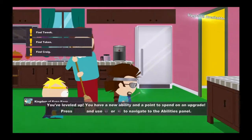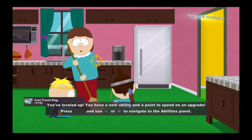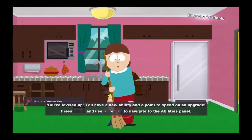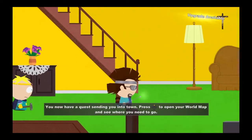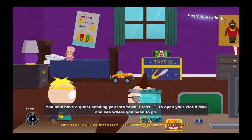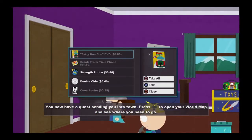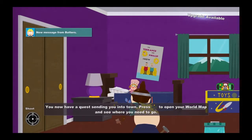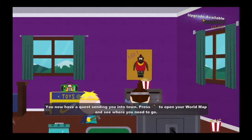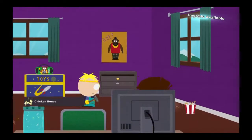Now we go through Cartman's house. You can attack his mom — or break stuff, which I'm a fan of. Let's go upstairs to Cartman's room. 'This is the king's room — I don't think we're supposed to be in here.' You break his truck, go in there, and take all his shit. He has a lot of fried chicken floating around apparently.